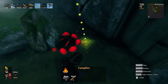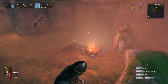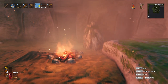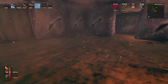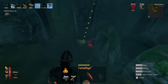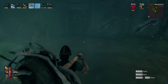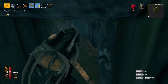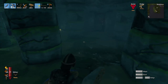Can I craft a campfire? I can. So you can stop anywhere — X to sit down — and I'm going to build up my rested bonus right here while I regenerate some health. We've got a 10-minute rested bonus. I am back and healthy. It's really a good idea to keep fire supplies on you. You never know when you might need to drop down a fire.